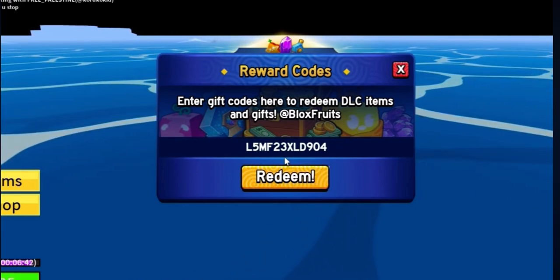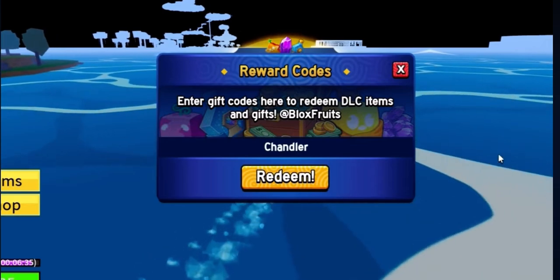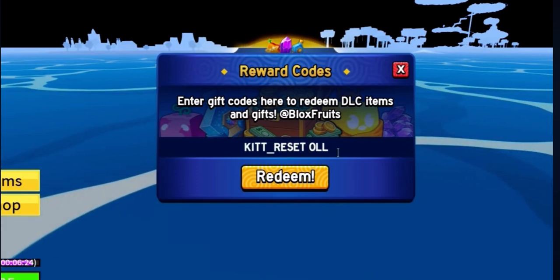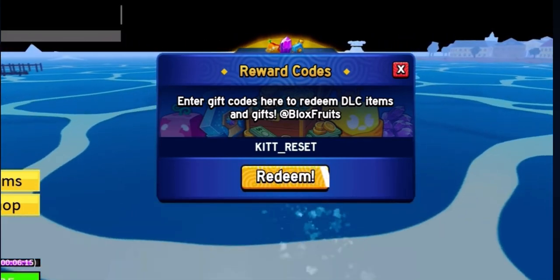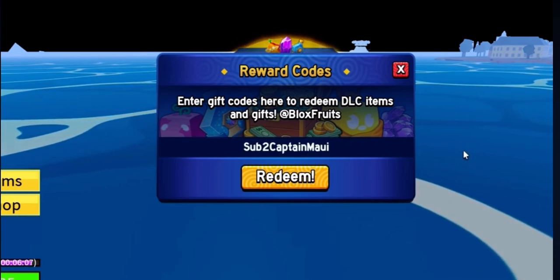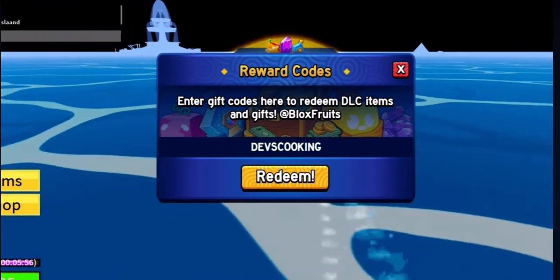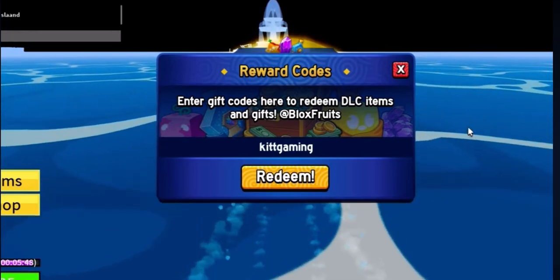The Channel code gives you money. We've also got the Neutral code which gives you Double XP and a stat reset — make sure you redeem those. There's also Kate Reset as another code. Sub to Captain My Wife is another one. Then there's the Devs Cooking code, followed by Kate Game — that one also gives you Double XP. Sub to 399 is another Double XP code.